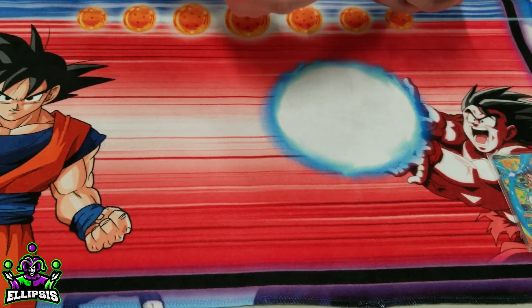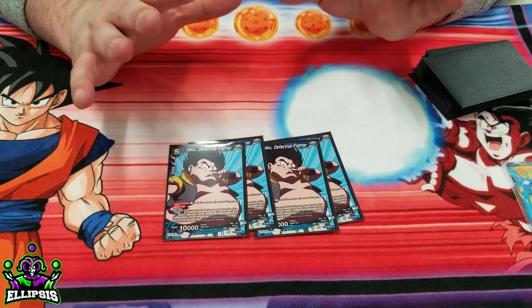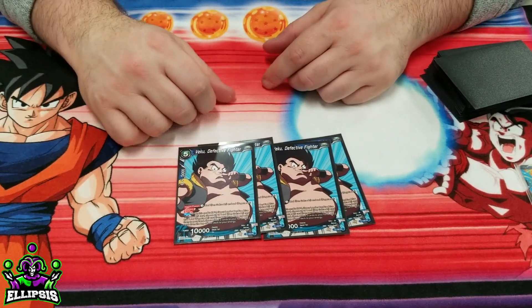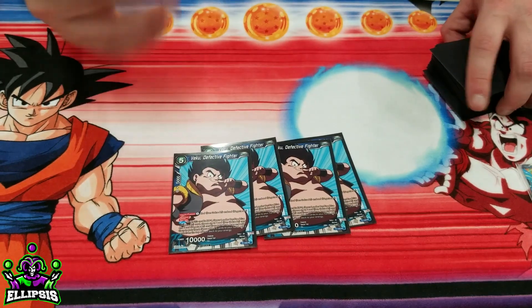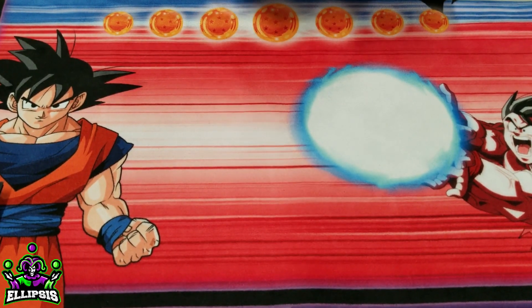I ran four Vekus. That's the ramp engine in the deck. Basically the idea is to summon these guys, let them die — they have to eventually attack you — and then just ramp. And then you ramp into the big drops.